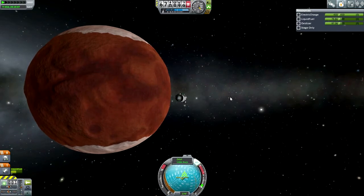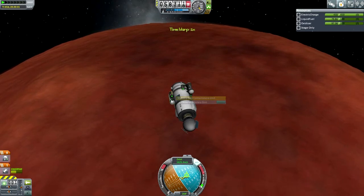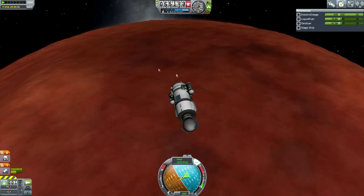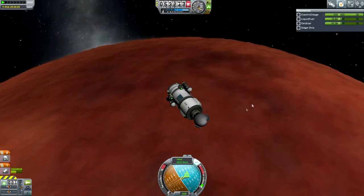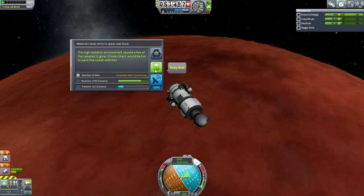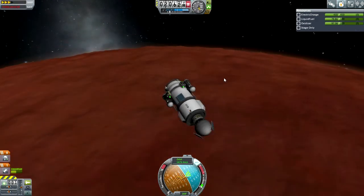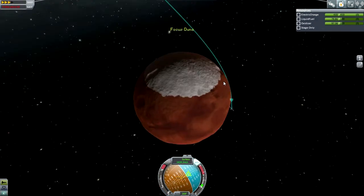This probe does have an antenna, so we can transmit the information back should anything happen to it. There's the information for the goo container around DUNA — a red sheen. Is it glow from the planet or something more than normal radioactive samples?